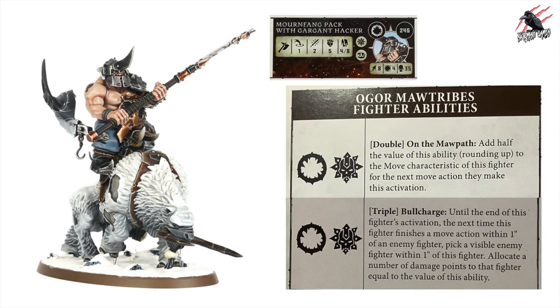For the Brute Rue Mark he gets a double called On the Mour Path: add half the value of this ability, rounding up, to the move characteristic for the next move action this activation — so potentially movement 11 on a 5 or 6, but only for one move action. He also gets the triple Bull Charge, the same instant-damage ability we've seen: finish within 1 inch of an enemy fighter, deal damage equal to the ability value. On a triple, really nice — aim for a 5 or 6.